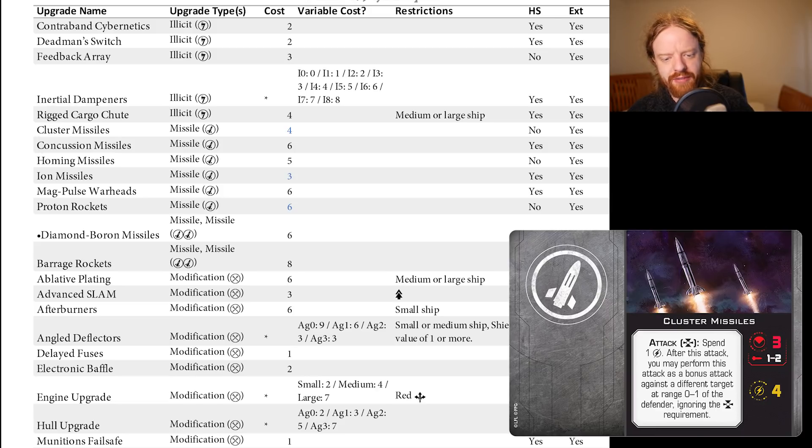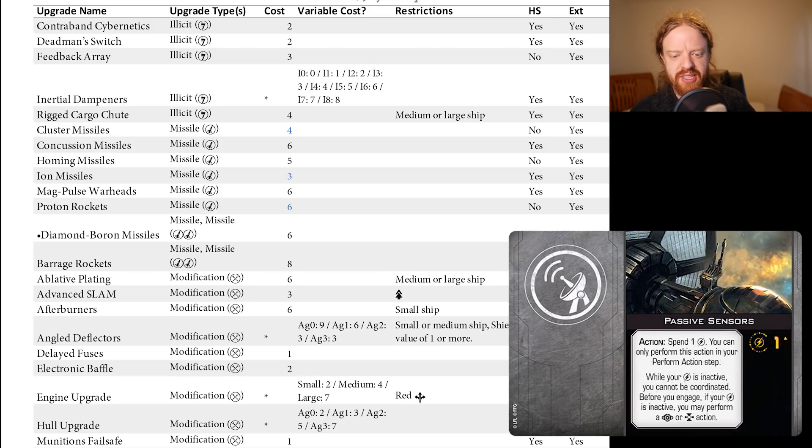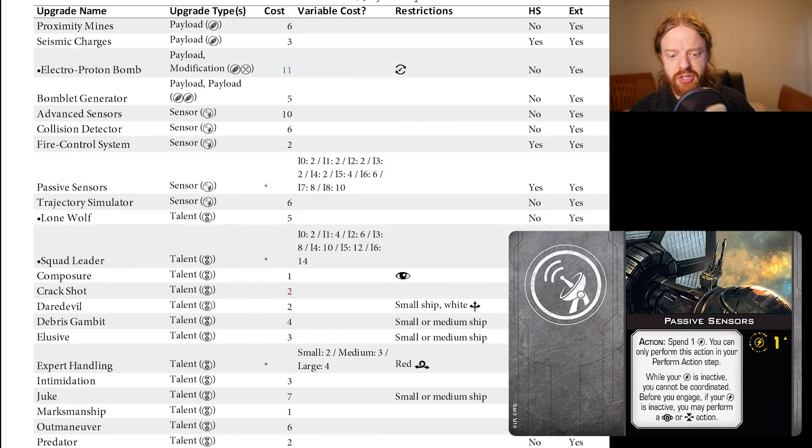We have some changes on Passive Sensors. Based on initiative, it's 2-2-2-2-2-2-4-6 for Initiative 0 through 6 respectively. So now it's a little bit more expensive on Vader, which is the one ship that really benefits from this, but it's a lot cheaper on generic ordnance-based ships.